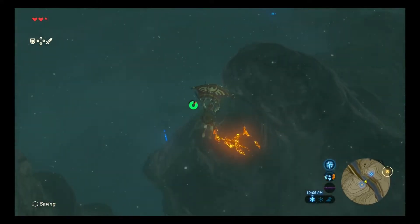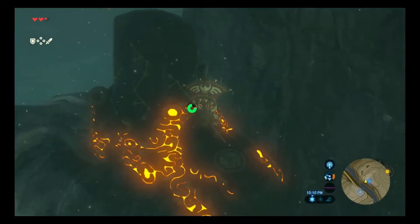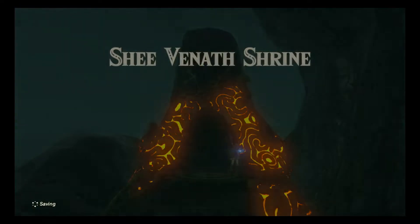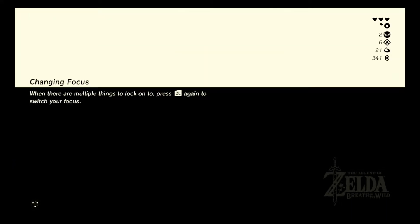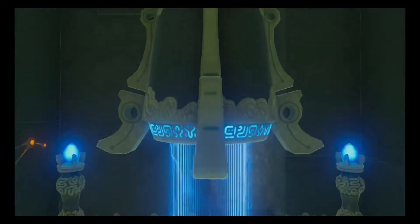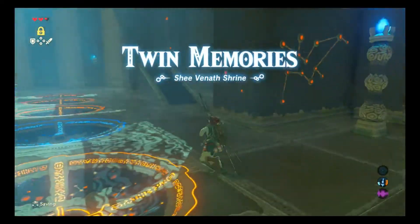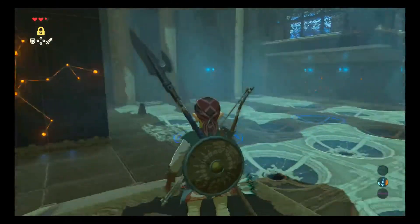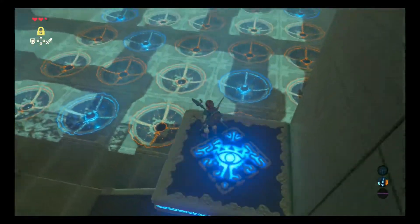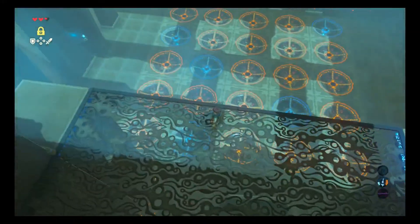Alright, now let's head over to the north Dueling Peak shrine. Basically what we're going to do is use the picture that we took — the spheres in this shrine we're going to line up as shown in that picture. But before you line that up, you're going to want to take another picture of this floor, because that's going to be the puzzle for the other shrine. Let's take a picture.